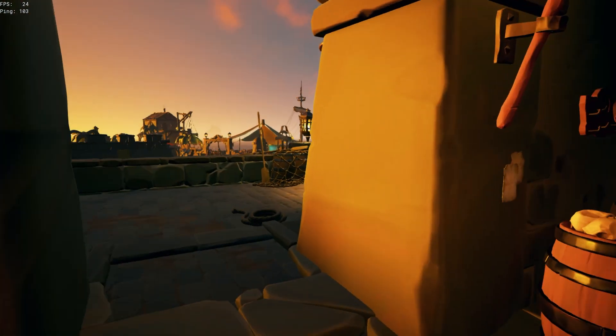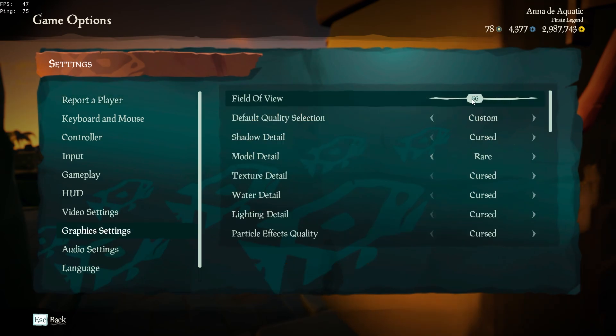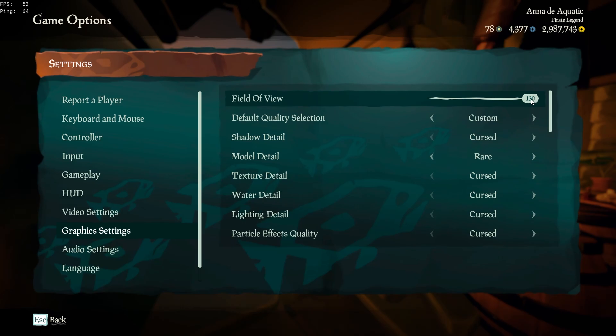Now that you're in the game you should be able to go to the Sea of Thieves settings, go to Graphic Settings, and now it is no longer capped at 90 FOV. It actually goes up to 130.